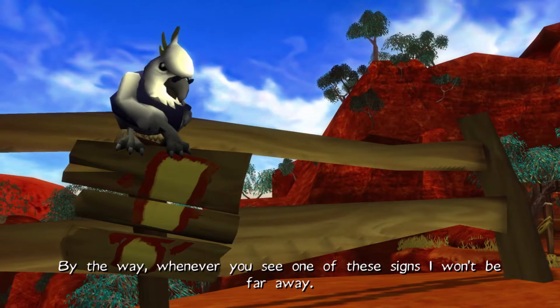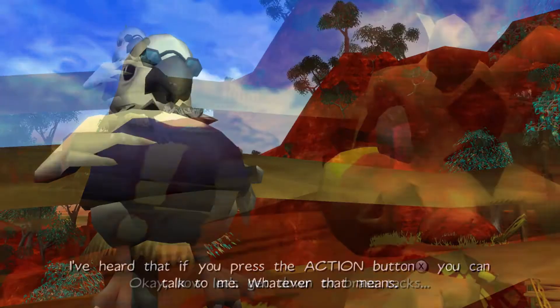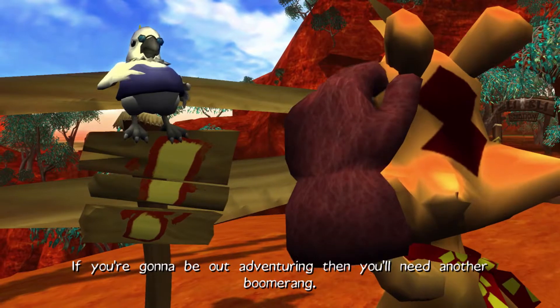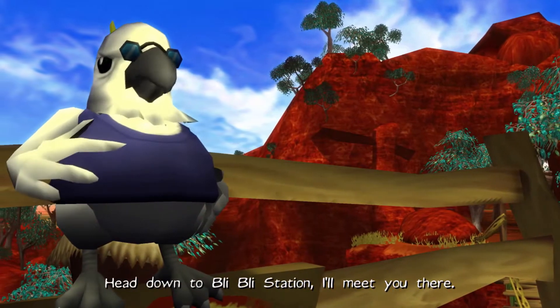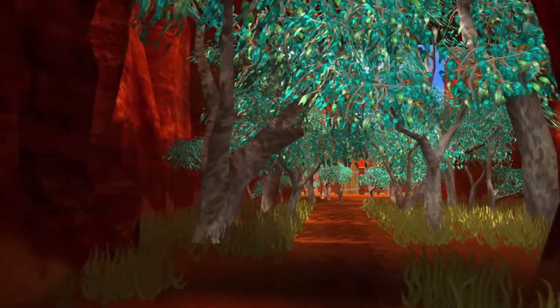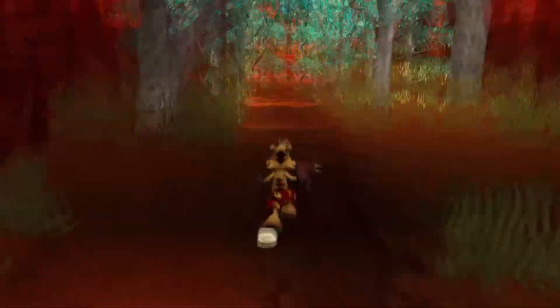Alright, so welcome to Rainbow Cliffs, mate. Whenever you see one of these signs, I won't be far away. I've heard that if you press the action button, you can talk to me. Now let's get down to brass tacks. If you're going to be out adventuring, then you'll need another boomerang, and I know just the place to find one. Head down to Bly Bly Station — I'll meet you there. Welcome to a new hub area called Rainbow Cliffs. This is a new hub area introduced by the first Ty game.